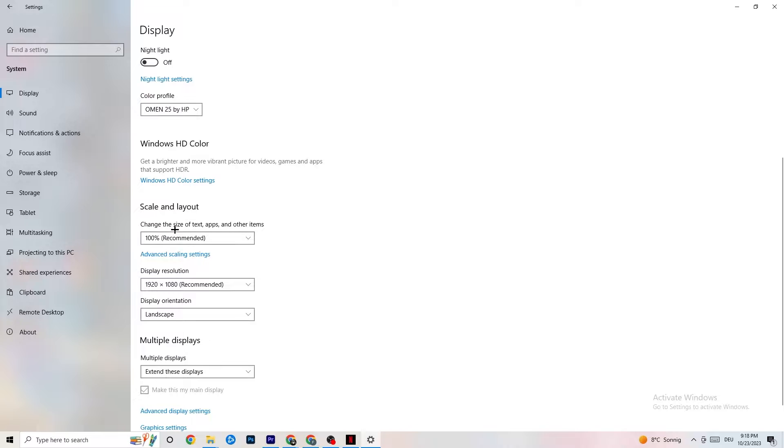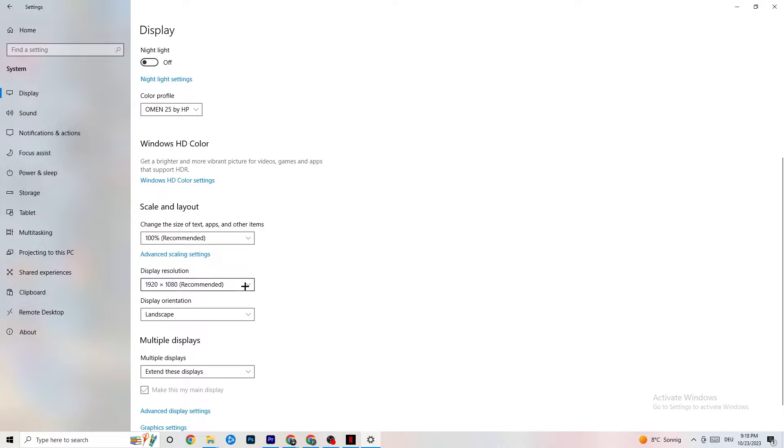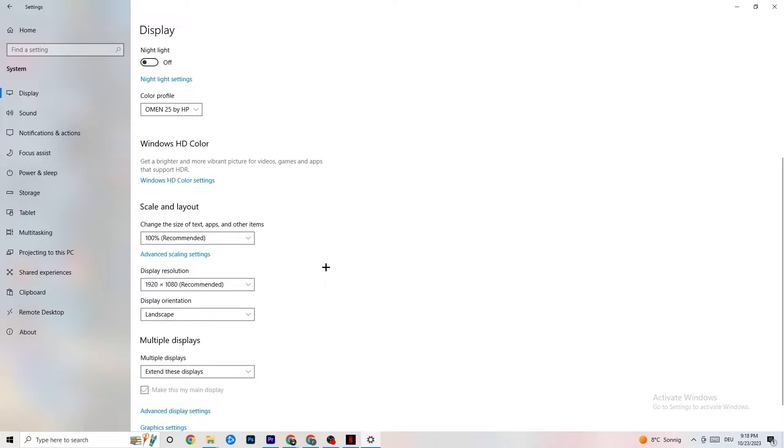Go down to Scale and Layout and change the size of text, apps, and other items to 100% as recommended, if it's set to something else. Afterwards, go to Display Resolution and keep it set to the same resolution your game uses — so for example, if your game runs at 1920 by 1080, set this to 1920 by 1080 as well.